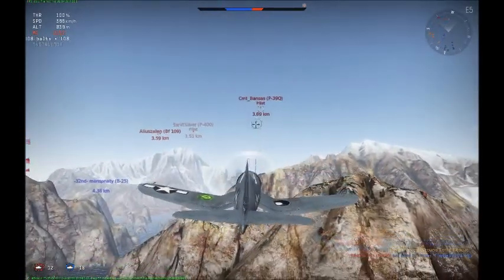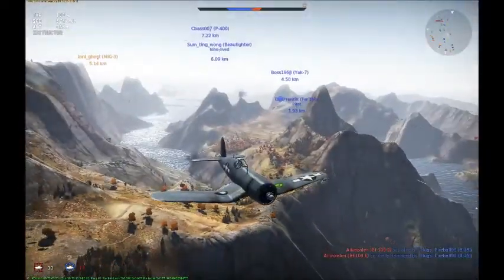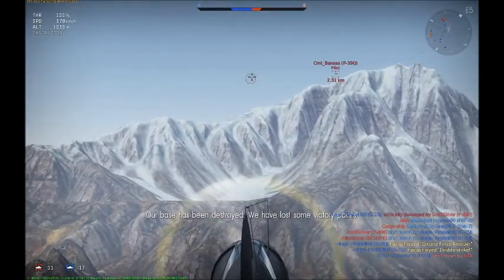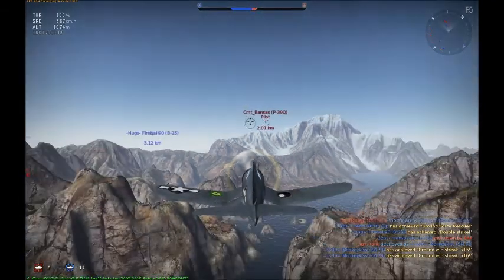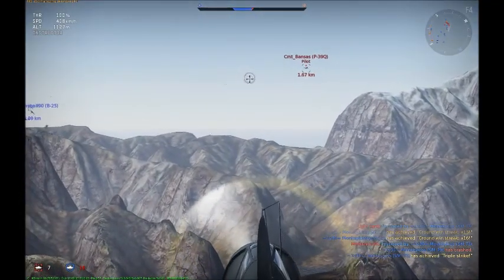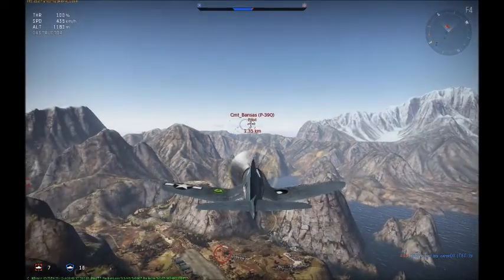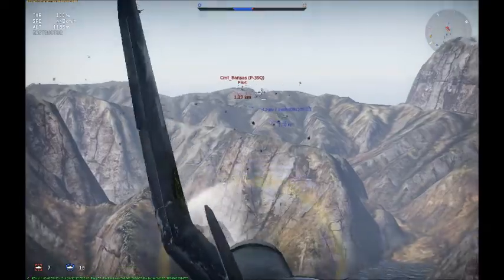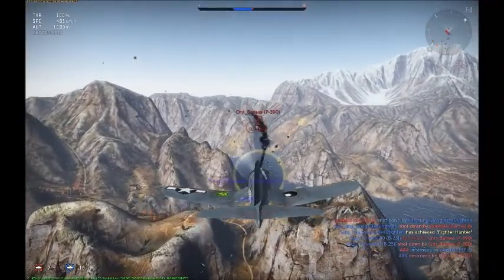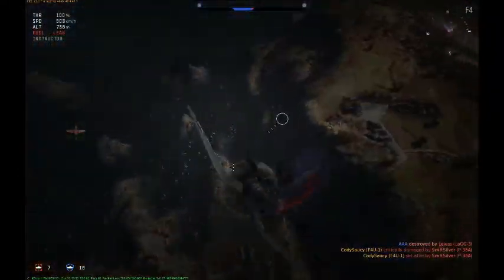I'm going to go after this P39. At 0.7 kilometers there's a reticle that pops up showing where you should aim, but if you aim right at it you rarely get a hit because the game doesn't calculate that the plane is moving — you need to aim a little in front of it. I'm going to have to abort and get this guy off my tail, or at least survive until the game's done.